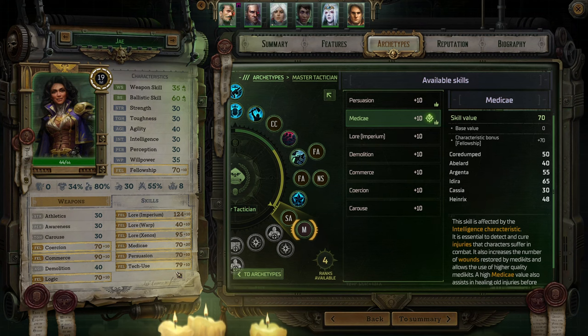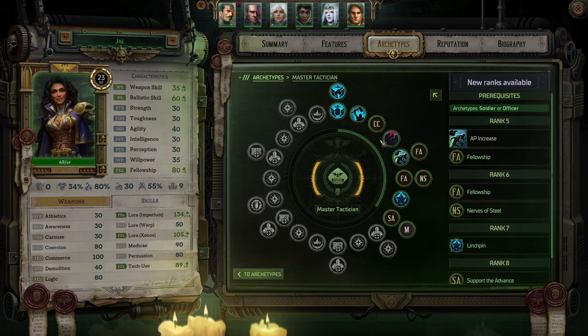I know what I'm going to swap it for — Support the Advance. At the beginning of the Master Tactician's turn, if her momentum is higher than 125, the first burst fire or area attack used this turn costs one less action point. Since she's using pistols and basically dual wielding them, less AP for burst attacks is going to be a cool thing. I'm giving her some Medicae just because I don't really see what else I could give her.